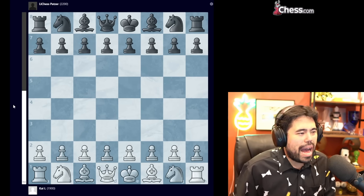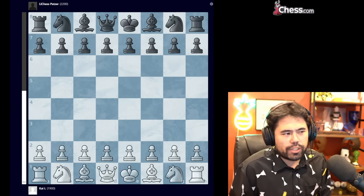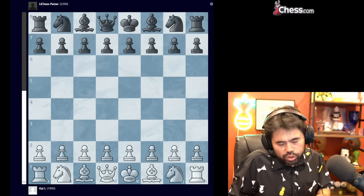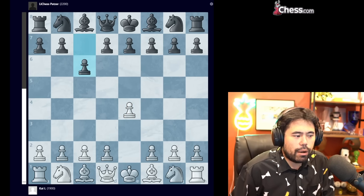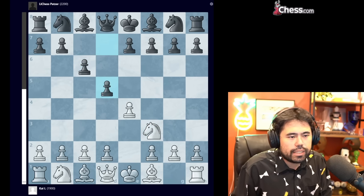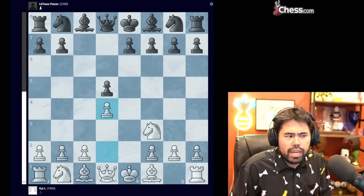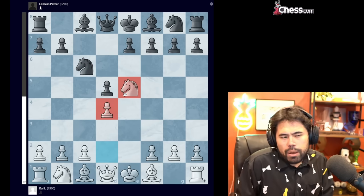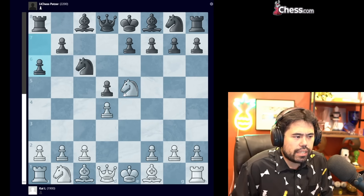Moving on to our second game — a game played between Kai L and Mr. Lee Chess Pottser rated 2,200, played on Lichess, hence the name. The players are rated 1,900 and 2,200, so a little bit stronger. We get knight to f3, d5, takes, takes, and now d4. Normally this position with knight e5 occurs out of the move order where white plays knight to e5, knight to c6, and then d4 — but it's pretty much irrelevant how you get there. We get d4, knight f6, knight to e5, and now a6.